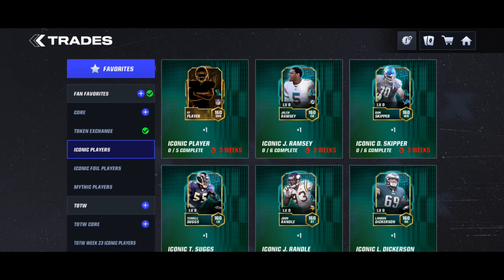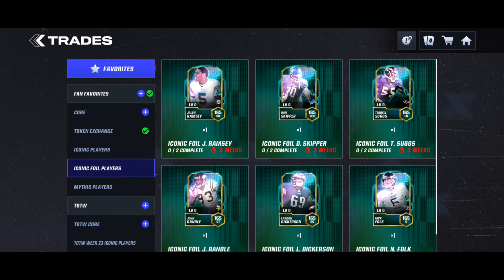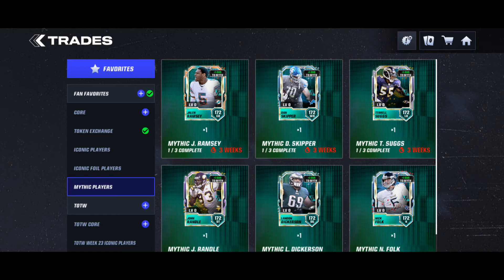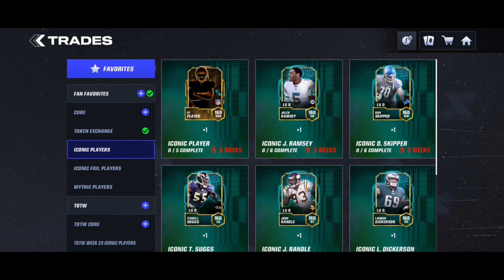Only do the random epic trade if you're going for the random iconic player, because it doesn't matter what epics you get for a random iconic. For mythics, you need two iconics for a foil, then use that for the mythic player. I don't really suggest mythics - getting multiple iconics is more beneficial to your overall than just one mythic if you're free-to-play. You can get two to three, maybe three to four iconics at 160 overall, which adds much more to your team.